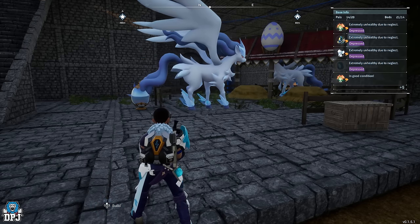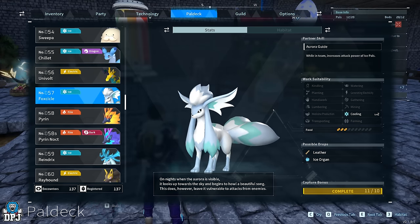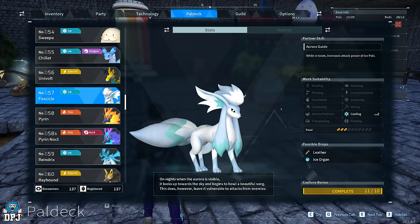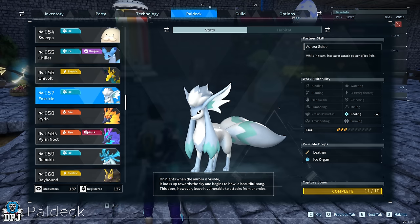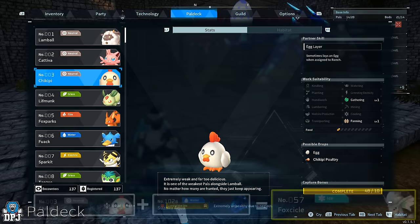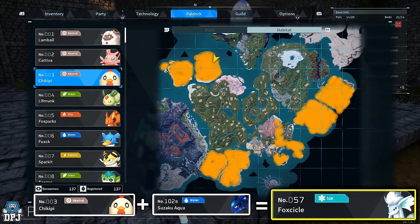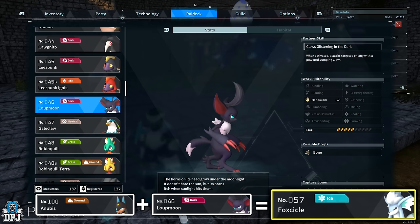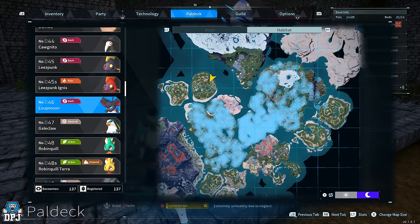A great alternative — and probably my favorite Cooling pal — is Foxicle. It's only level two in Cooling, but it's the only work suitability it has, so it gets straight to work on what you need. To get a Foxicle using what we've already created, either breed a Chickpea with zero passives with your Suzaku Aqua — this guarantees a Foxicle — or if you caught a Loot Moon earlier, breed it with your Anubis, which also guarantees a Foxicle.